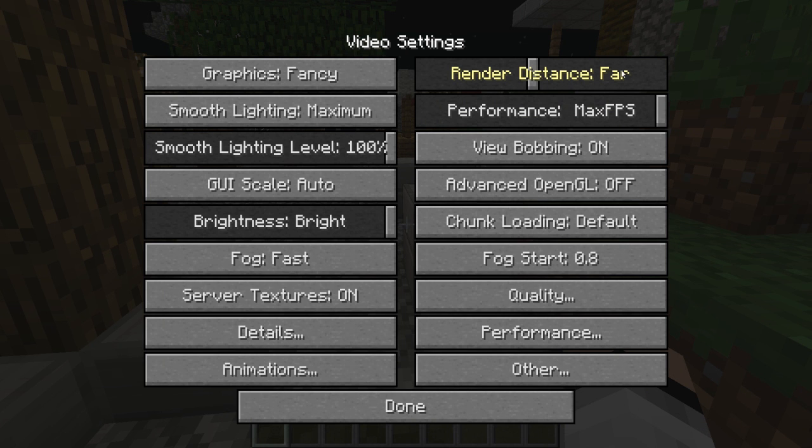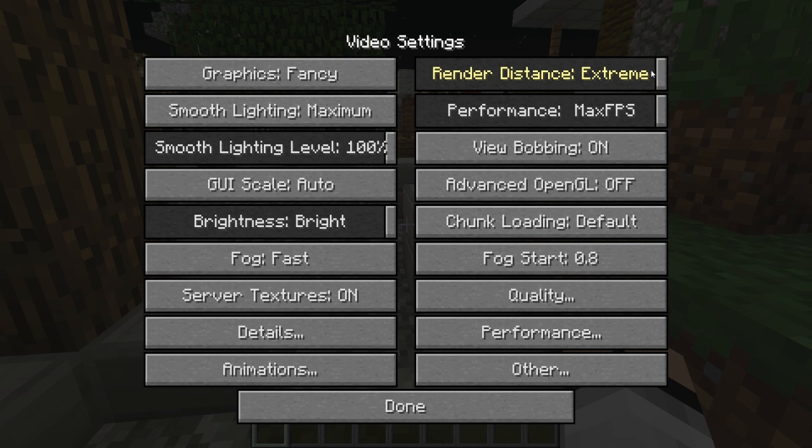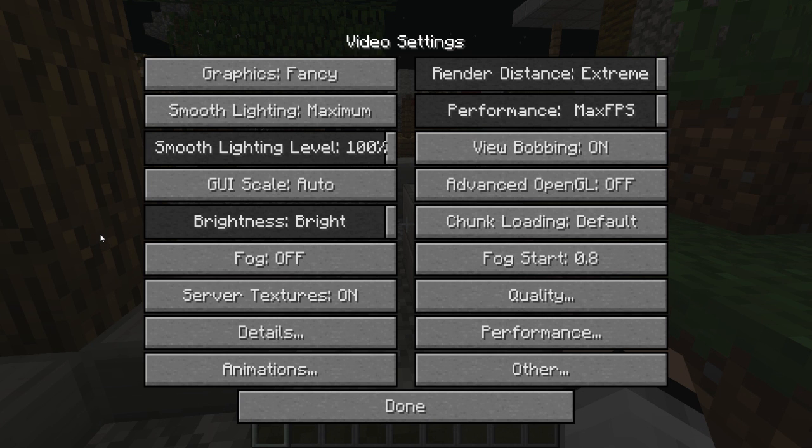There's also a render distance slider that goes all the way past Far, so if you don't like Far distance you could go all the way up to Extreme. You can mess around with all of these tabs and sliders and it will dramatically change your Minecraft experience. You can also hover over any of these tabs — such as Fog — and a pop-out will appear providing information about that setting and tips on how to get more FPS. For example, Fast is the fastest fog setting, Fancy is the slowest, and turning it off is the fastest way to go, which will get you more FPS.